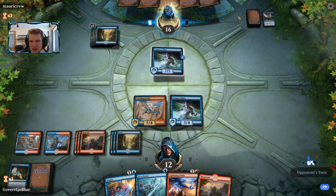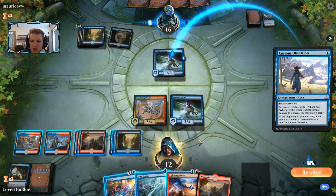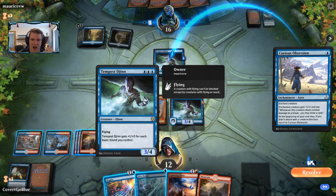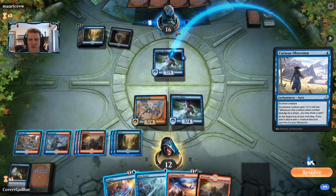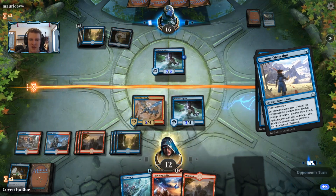The opponent has 6 lands — they often run 20 or 19, so they're feeling it as well. Do I fight over this? I think I make plays and put things in combat. If I fight about this now, the opponent has to use a counter spell — let's give it a shot. If they don't have the counter spell, the fight doesn't really get started.